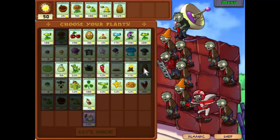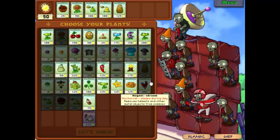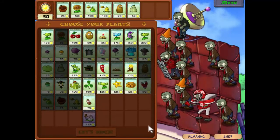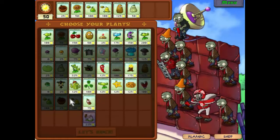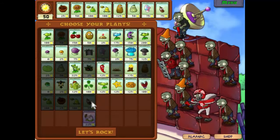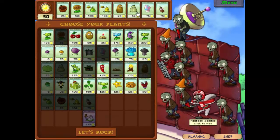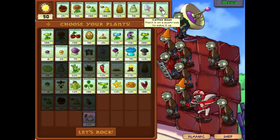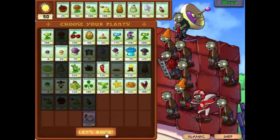So let's build up a team to deal with them. We'll take the basics - we'll take a tall nut because that will stop the pogo zombies, and squash is a good and effective way of dealing with football zombies. But I'd also like to try something a bit different - we're going to take the hypno shroom and the coffee bean. So if we see a football zombie running up against us, we can quickly put down the hypno shroom, wake it up so it'll work, and then the football zombie will turn around and do our bidding in destroying all others.